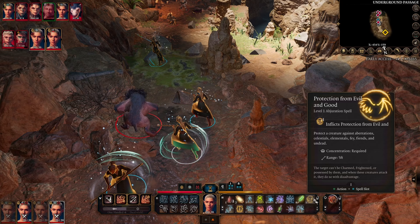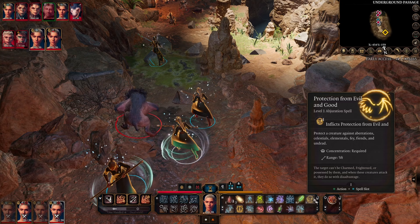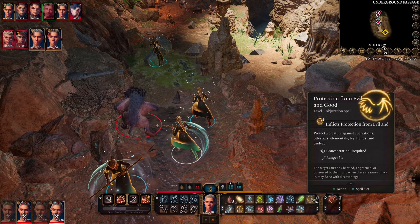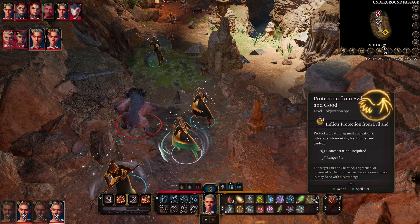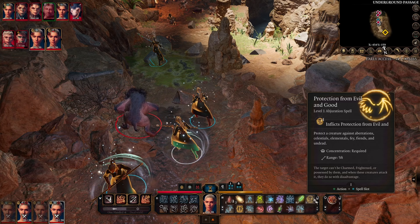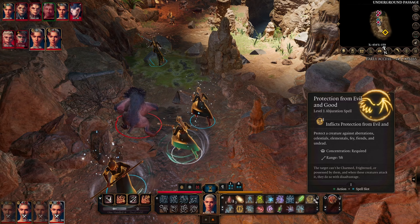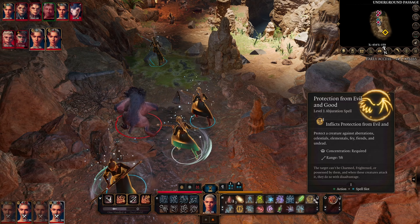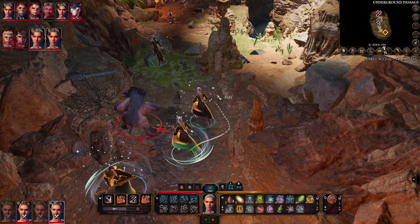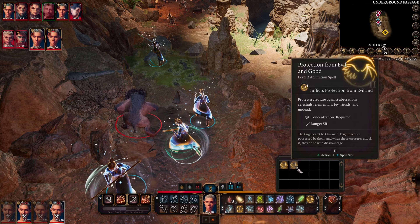Next up is Protection from Evil and Good — a level 1 abjuration concentration spell. When you cast it, it protects you against aberrations, celestials, elementals, feys, fiends, and undead. Currently in early access there aren't that many creature types that fall under those categories — a few fiends at the beginning, maybe one aberration, some undead. While under the spell's protection, the target can't be charmed, frightened, or possessed by those creature types, and those creature types attack with disadvantage.